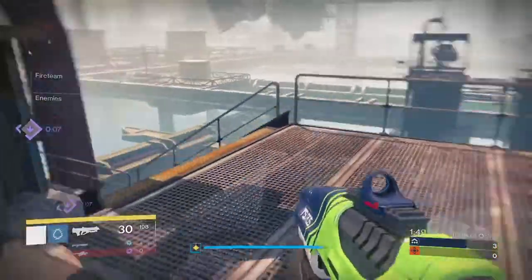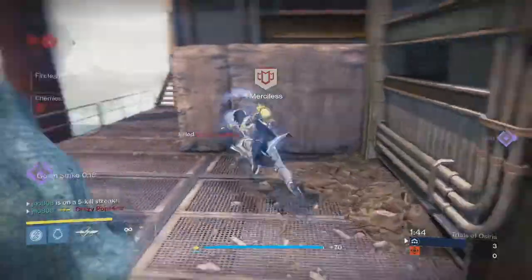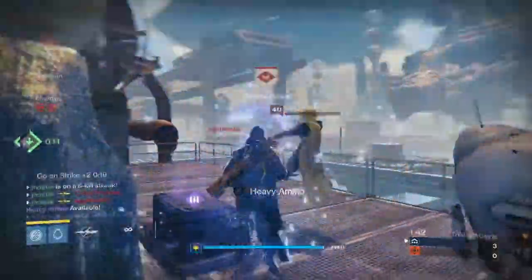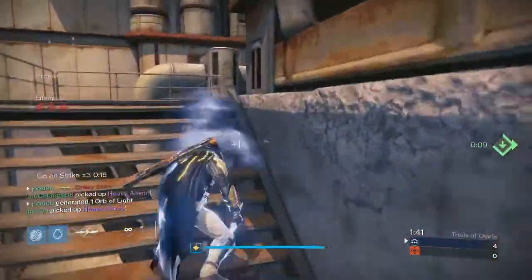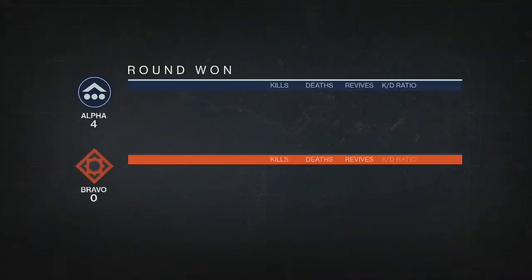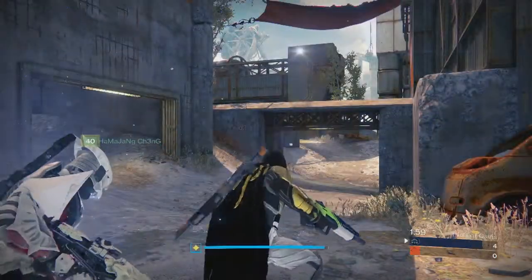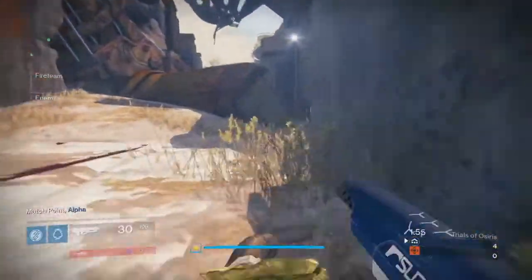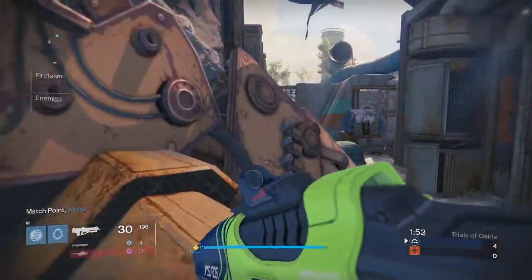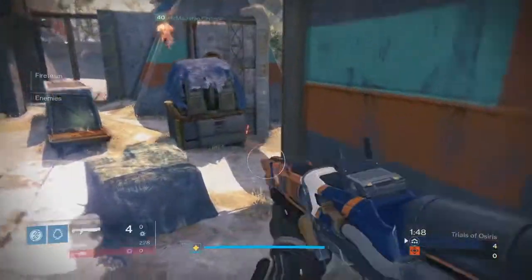Last week's Trials map was Exodus Blue, one of the original PlayStation exclusive maps. I haven't played on this map too much but I got to learn it a lot over this past weekend. It's a very small map that catered a lot to shotguns and short-range gameplay, although you could still snipe depending on what the other team were doing. A lot of teams like to rush on this map because it is so close quarters, especially in the middle of the map where you have the B flag and that's where the capture point is for overtime.